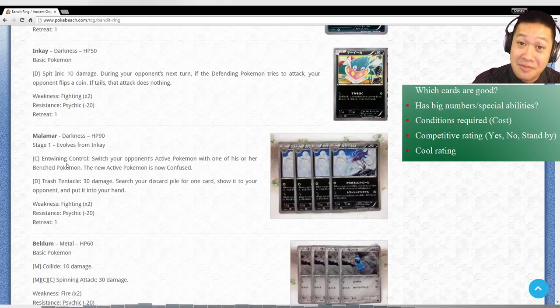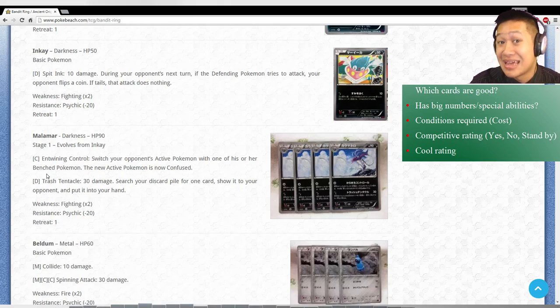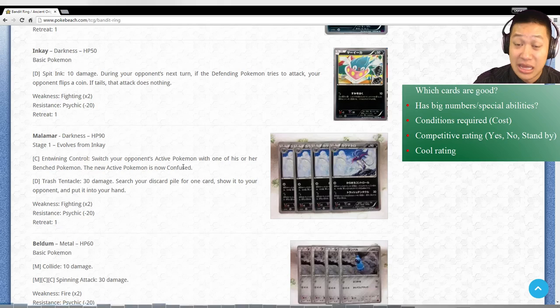Inkay and Malamar. Malamar has two very game-changing abilities, but you have to evolve it. I don't think so because it doesn't get you the prize cards. But what does it do? You get to drag out one of your opponent's Pokemon and confuse it - and confused Pokemon are really iffy - that could be useful for buying time. Trash Tentacles: 30 damage and you get to get any card out of the discard pile - kind of like Junk Arm. There were some very broken cards in the past that did this, so maybe Malamar might be there. I don't think so though, because you need prize cards.